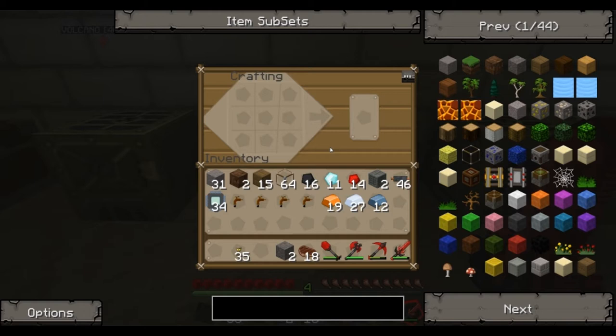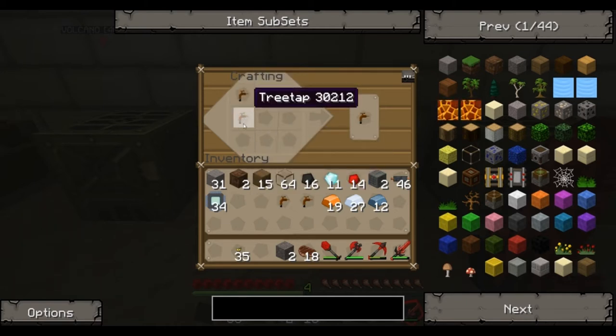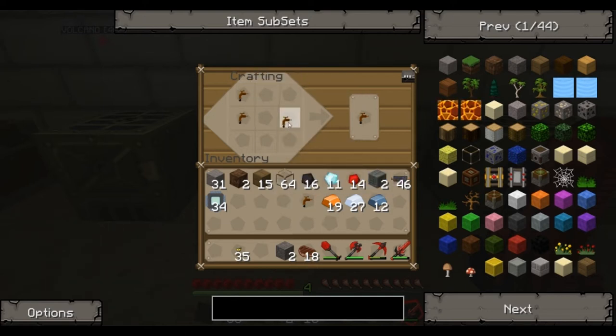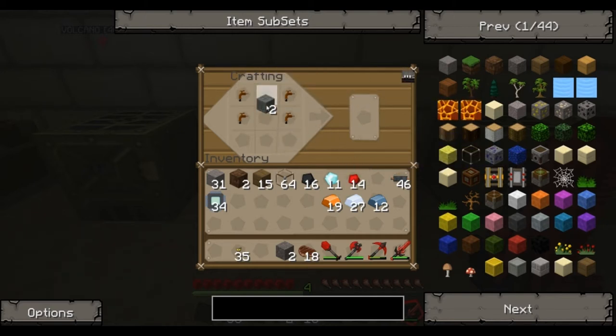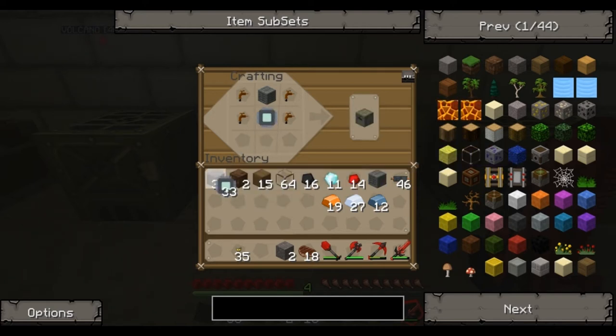First up, I'm going to make an extractor. For that, we need four tree taps. For any recipe that requires tools, you always need to make sure they're unused — so they don't have the damage bar showing up yet, otherwise it won't work. So you need the four tree taps, one machine block in the top, and an electronic circuit. That makes the extractor.